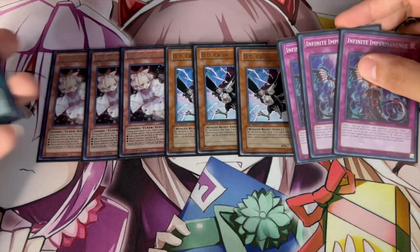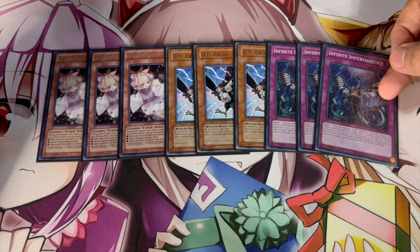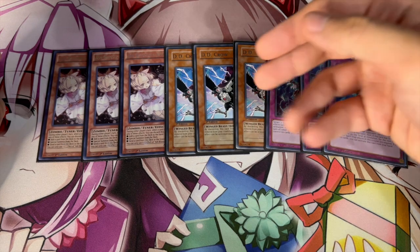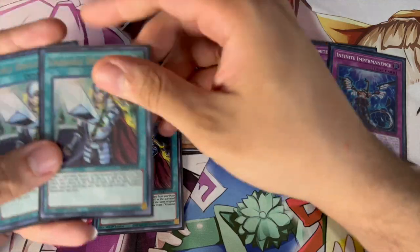We're playing triple Imperm — Sword Soul is going to be one of the best decks in the format, so Imperm is really good against them. All of these are really good against Swords too, which is why you need to be playing them. I think these are the nine best hand traps in the format — you can argue Valor is really good as well, but I just wanted to play nine hand traps and not more than nine, so these are perfect.